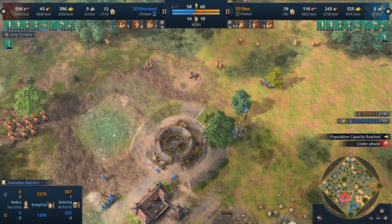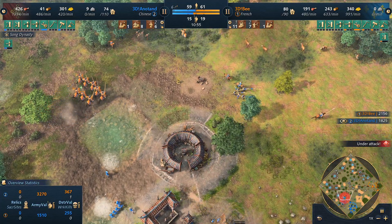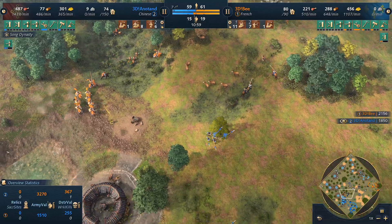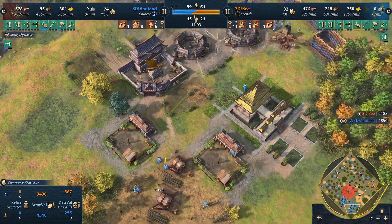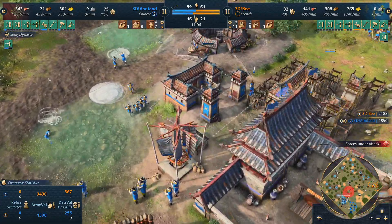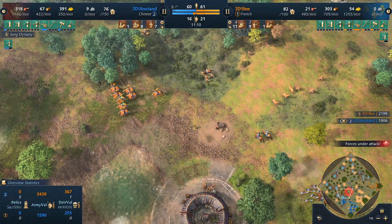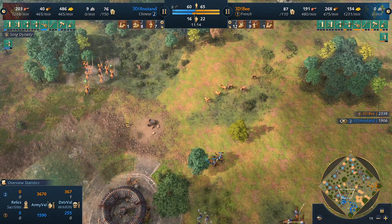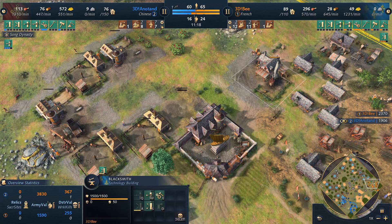Nice little snipe — first blood! Spearmen push this back and 3DB's going to need a couple more archers. A lot of spearmen are popping out — how many barracks does Anatan have? Just the one. It's kind of crazy how much he's able to produce. There's the second barracks, so spearmen are going to come out in large numbers.